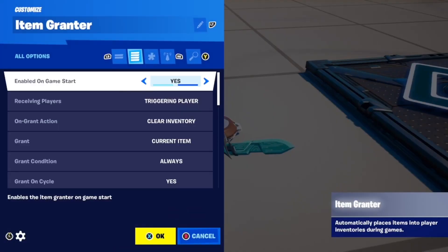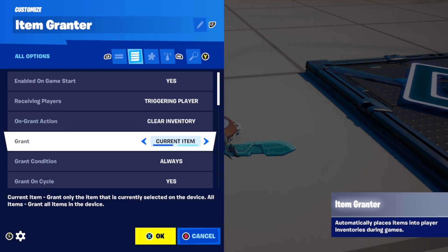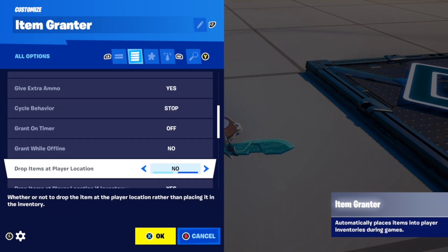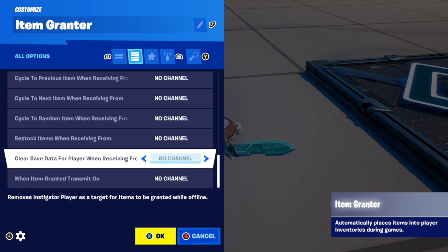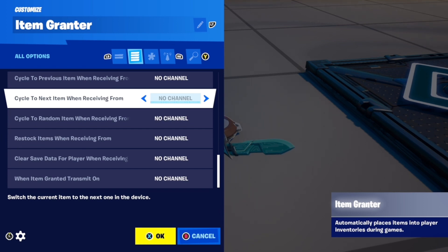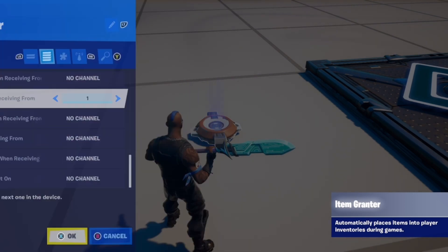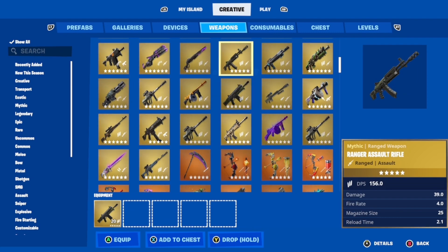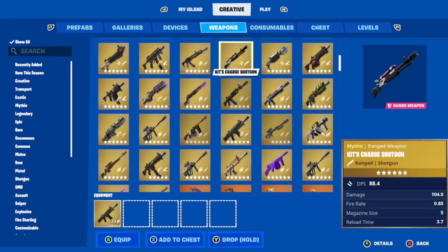We are moving on to the item grantor mechanics. You want to equip the grantor to your first item. This is your most important setting for this cycle: 'To the next item we're receiving from' — and we're going to set that to channel 1. But for your other players, you want to be on a different channel.